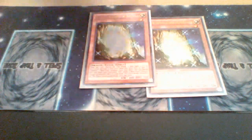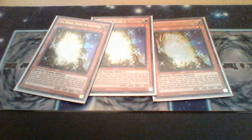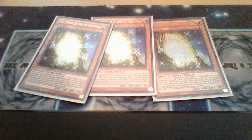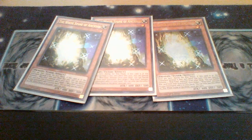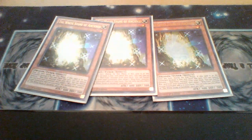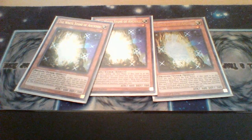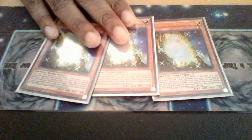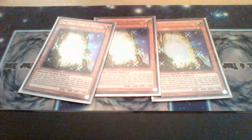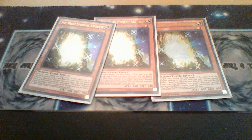Next, we have three White Stone of Ancients. While in the graveyard, it can banish itself to add a Blue-Eyes monster from your graveyard to your hand. During the end phase, you can activate this card's effect while in the graveyard to special summon a Blue-Eyes monster from your deck. The second effect is not a hard once-per-turn, so if you have multiple of these in your graveyard, you can special summon multiple Blue-Eyes monsters during the end phase.